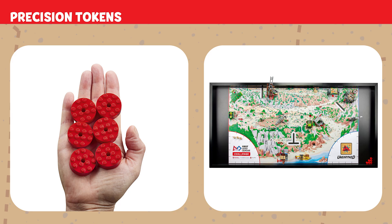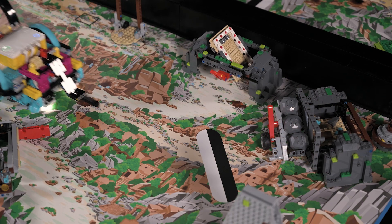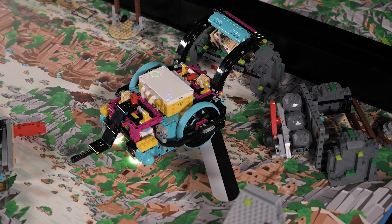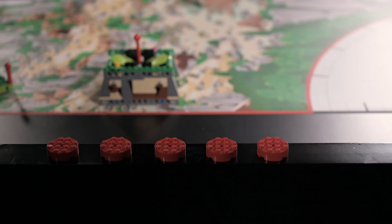Precision Tokens: If you interrupt your robot outside home, you will lose a Precision Token. Precision Tokens left on the field will result in extra points. The less you interrupt your robot outside home, the more points you will keep.